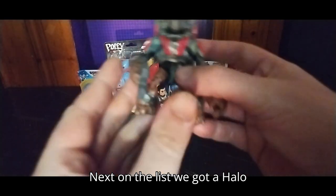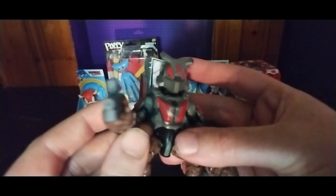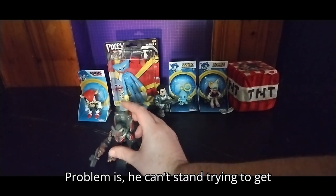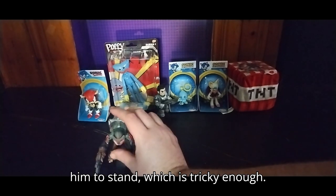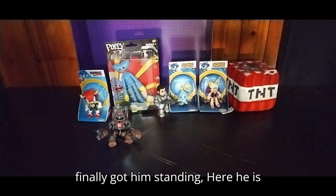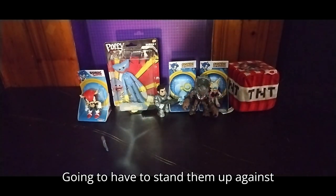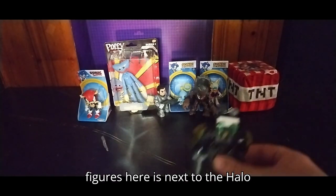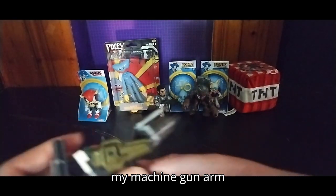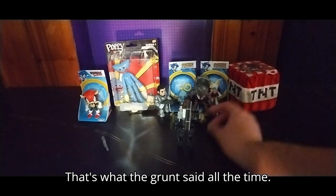Next on the list, we got a Halo Infinity Grunt. He can shoot if you want to make some shooting noises for him. Problem is, he can't stand — his body is so top-heavy. Finally got him standing. Here he is next to some other Halo figures. Here he is next to the Halo mech suit figure — the mech suit figure says 'eat my machine gun arm, Grunt,' and the Grunt says 'run away, we're all going to die.' That's what the Grunts said all the time.